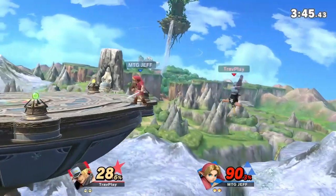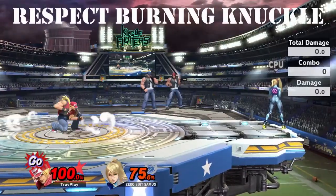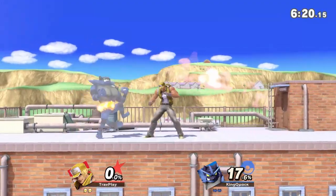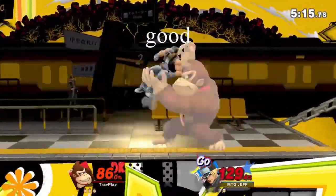Try not to be predictable on how you're going to get back on stage. Terry's Burning Knuckle is an energy charge that deals quite a bit of damage and can KO. Besides being part of his combos, this move will often catch you as you're trying to back away from Terry. Respect this move by shielding it and then punishing.